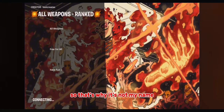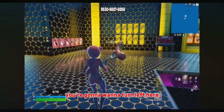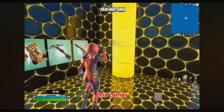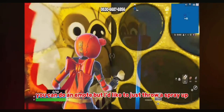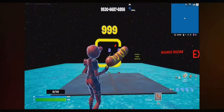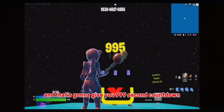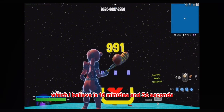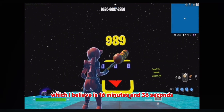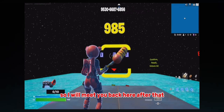All righty, once you guys are loaded in you're going to want to turn left here at this corner. You can do an emote, but I like to just throw a spray up and it'll take you in here. And that's going to give you a 999 second countdown, which I believe is 16 minutes and 36 seconds, so I will meet you back here after that.